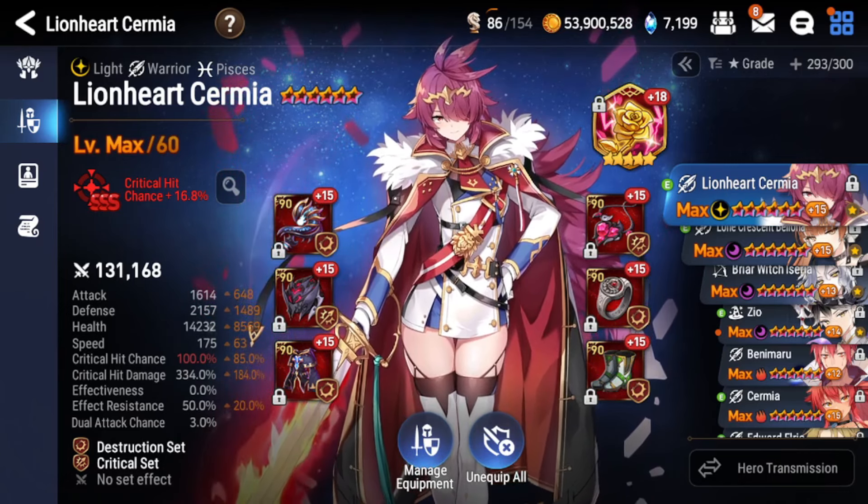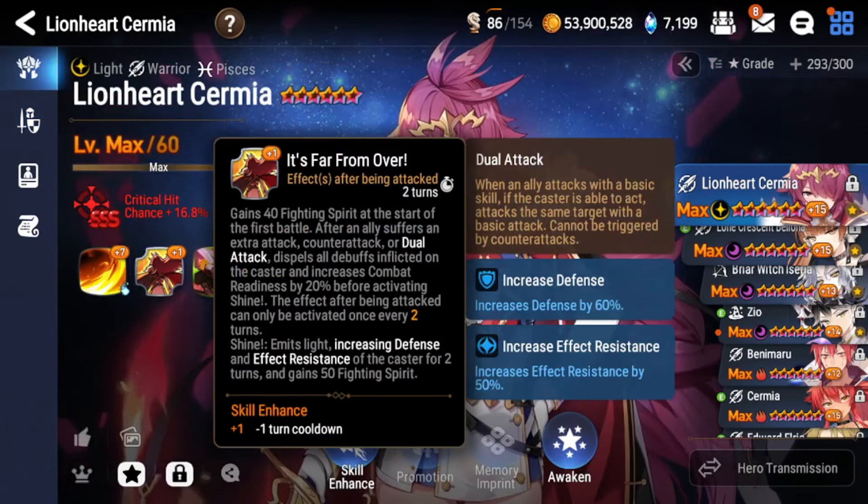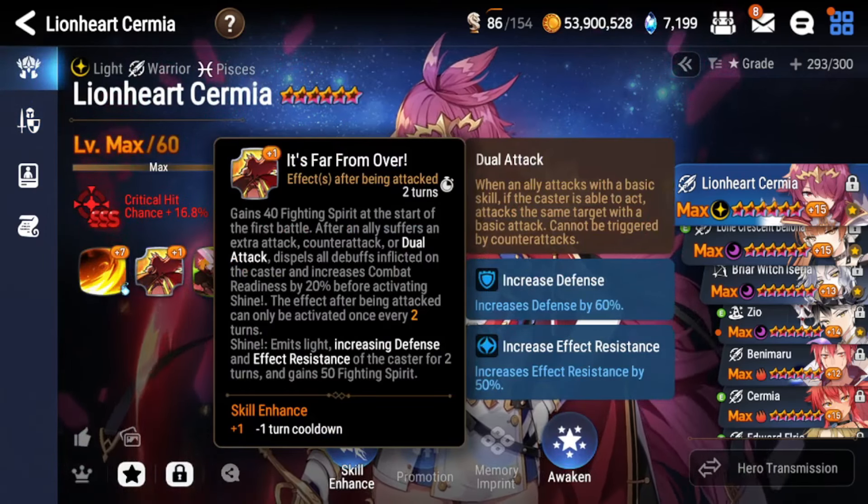She's a very powerful damage dealer overall, but if you don't have the gear to support her I probably wouldn't pick her — it takes quite some time to farm. You need Destruction set gear and defense percent main stat rings, which are hard to get. If you want to use a unit right away, Lionheart Cermia might not be the best bet. But she'll be pretty meta-proof because she counters a core aspect of the game: counter attacks, dual attacks, and extra attacks. If you're looking for a unit to deal with Navy Captain Landy, Conqueror Lilias, or Ocean Misuka, she's a very good pick.